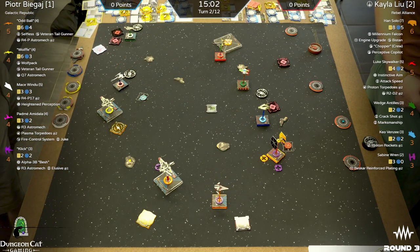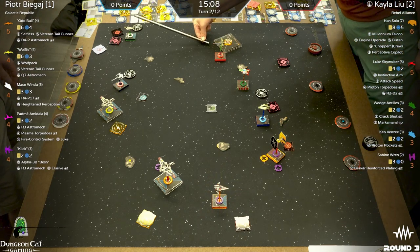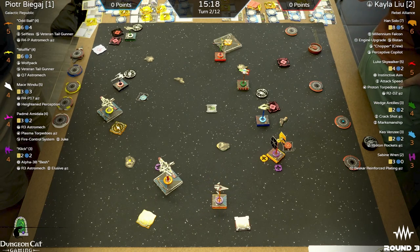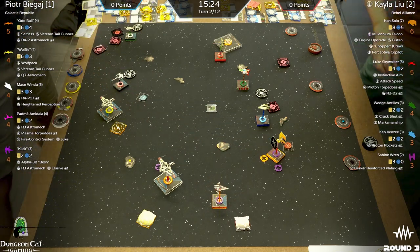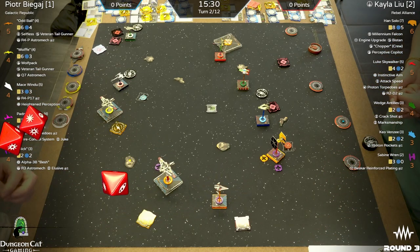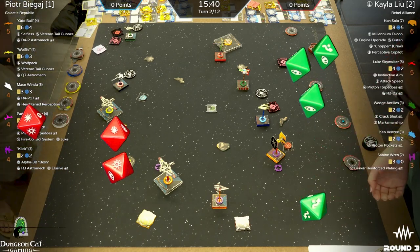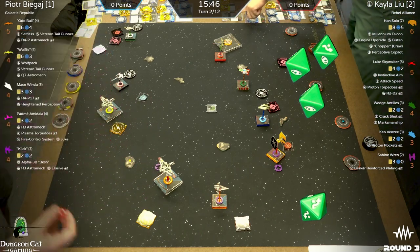Oddball with a target lock on Sabine. From Oddball — Wolf is in the middle of the board, spends the target lock into a hit-crit. That's really good. Sabine has Beskar Reinforced Plating so she can potentially use that.